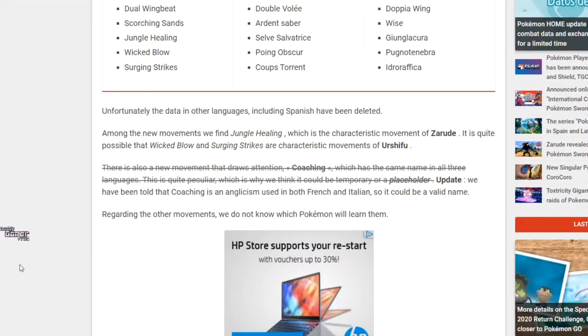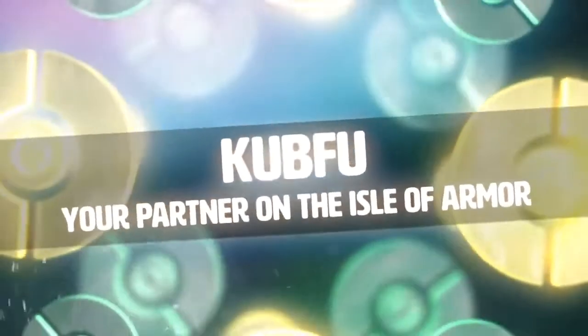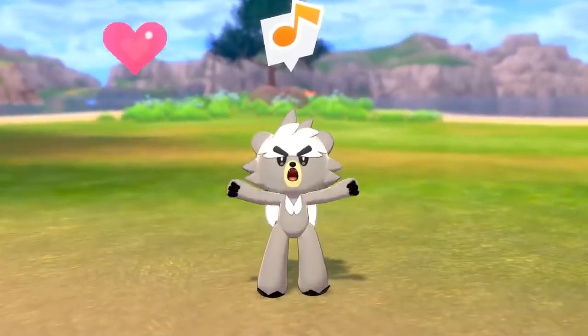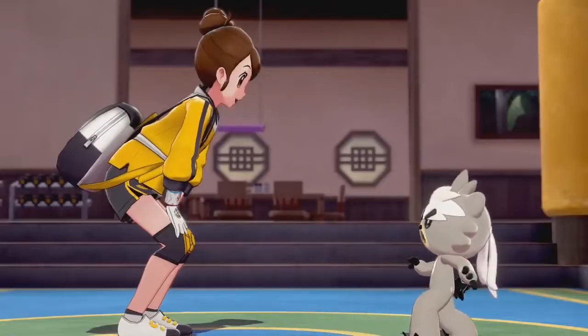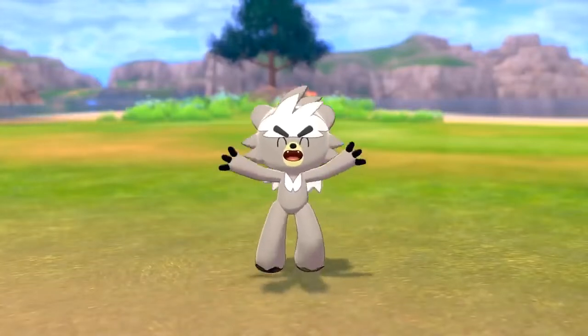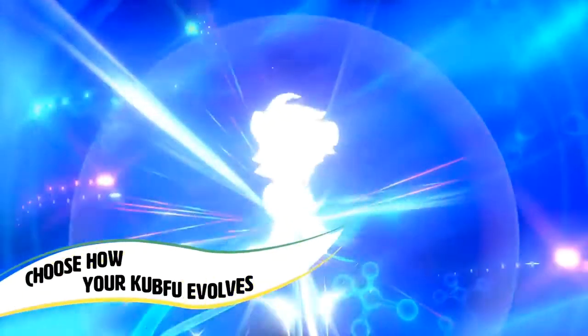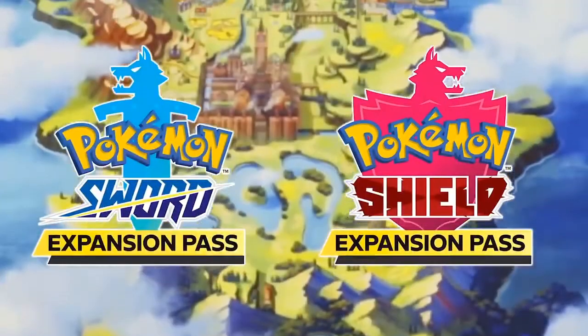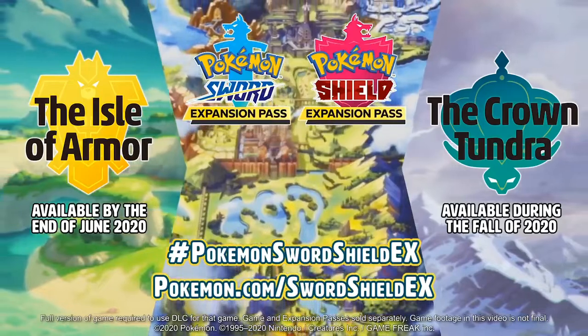Meaning that we could potentially see all these moves get added to the game when the DLC drops. They also go in and say that unfortunately the data in other languages, including Spanish, has been detected. It says among the new moves, we found Jungle Healing, which is a move for Zarude. They also make note that it's quite possible that Wicked Blow and Surging Strikes could be moves for Urshifu — the brand new legendary Pokemon added into the game. When he evolves, he's going to be able to do two different styles — possibly Water-Dark or whatever the case may be. We go through the dojo with this guy and he's going to learn brand new exclusive moves. Those moves haven't been named, but those would sound like something that would fit with a fast strike style and a more powerful strong style. Again, this is not concrete proof, however it does line up with the information we currently do know.